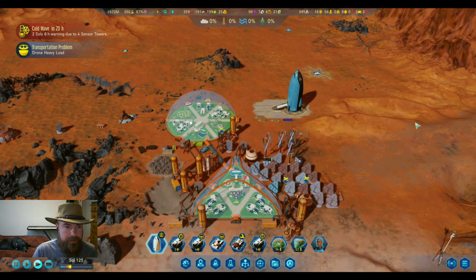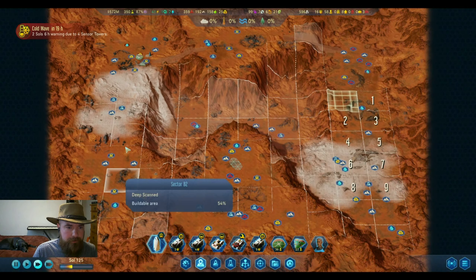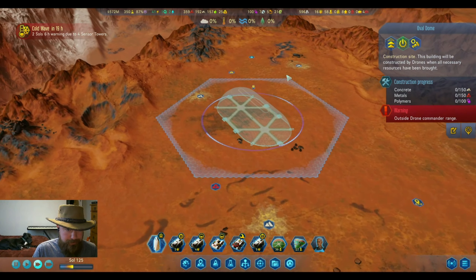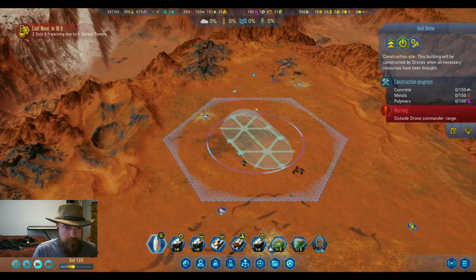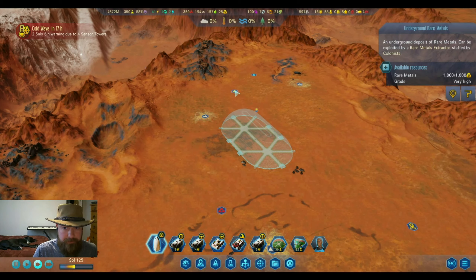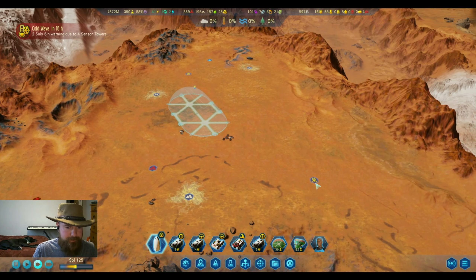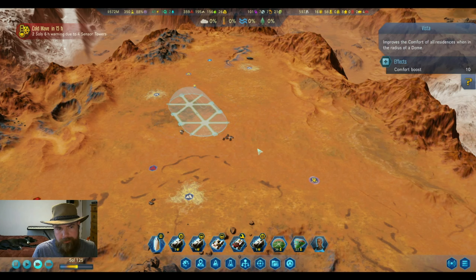We're about to go into another cold wave and I did play around with the oval dome. I think right here is going to be a good spot. I'm going to end up moving these metal deposits but we'll be able to hit both this metal and rare metal - this rare metal is one of the anomaly ones which got us a thousand, a very high deposit. We can't hit this vista but if we put another dome here we could, and maybe that dome will end up being our manufacturing dome.